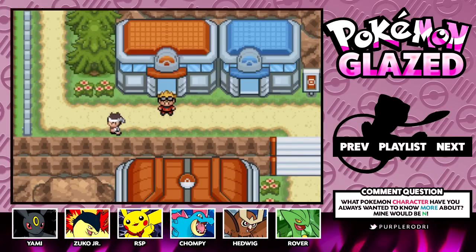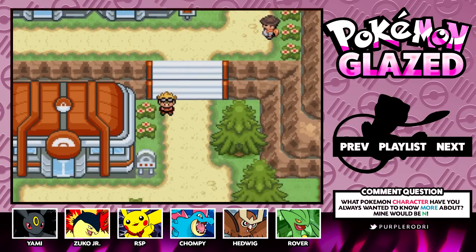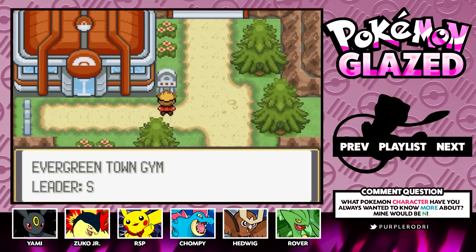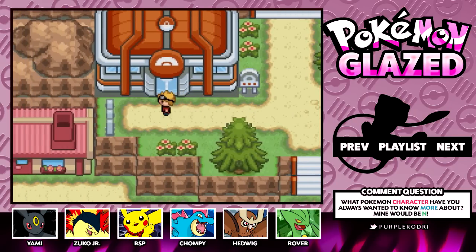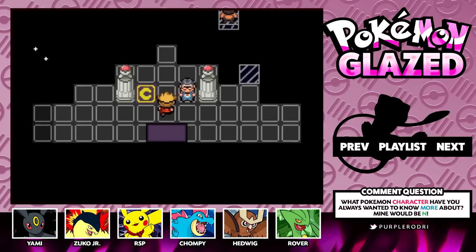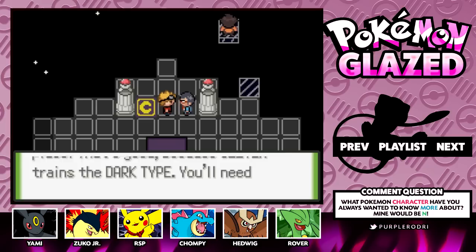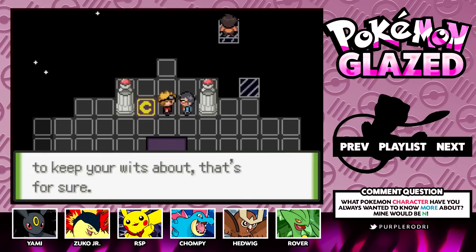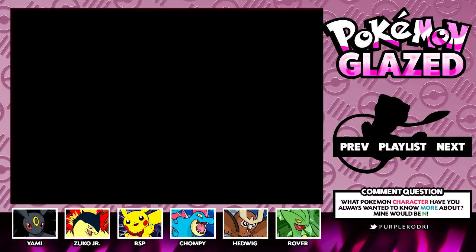Happy Wednesday my purple banditos and welcome back to more Let's Play Pokemon Glazed. I'm Purple Rodri. Last time we made our way here to Evergreen Town. In today's episode we're gonna make our way inside of Evergreen Town's gym, take on its leader Silver, and go after our seventh badge. Do you get a dark vibe from this place? That's good, because Silver trains the dark type — you'll need to keep your wits about you. So it looks like we're going to be taking on a dark type gym today.